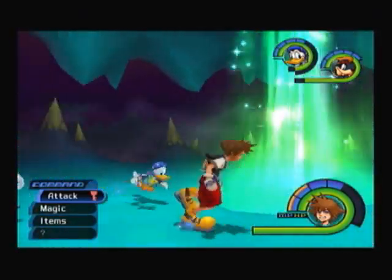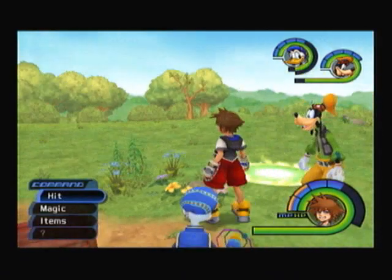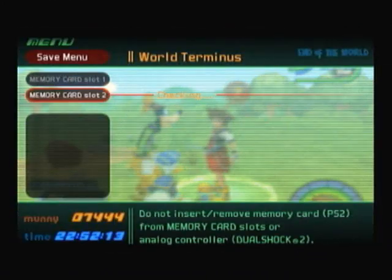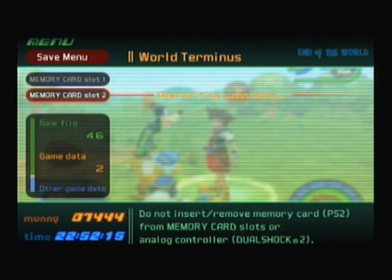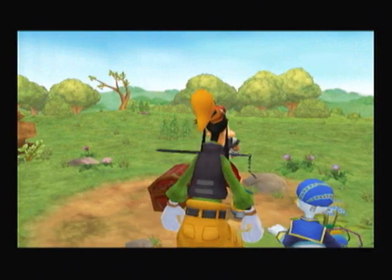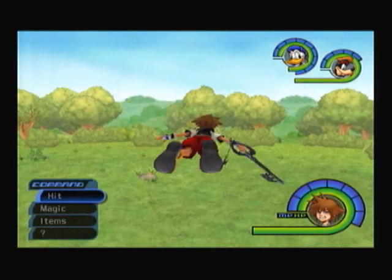We're getting towards the end. I think you have to do these ones — the different colored ones. Or maybe not. We're just in the 100 Acre Wood. Let's save anyway though. Oh, it's nice to get a pit break. We got a Mega Elixir — very nice. I know we don't have the 100 Acre Wood complete yet, but I will be taking care of that also.